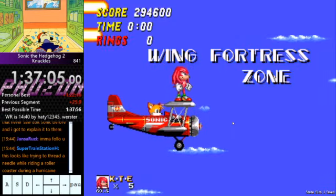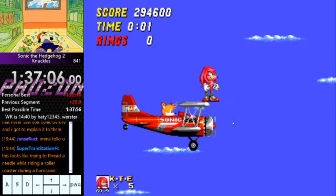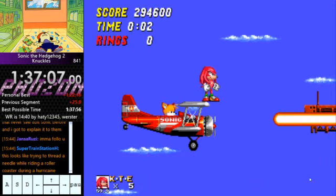Alright, Winged Fortress. Fairly tricky one — pretty damn tricky one. There are a couple of different ways of doing this, but I'm going to go over the fast way. As the level starts, walk to the far right of the plane wing. You have as much leniency as possible with this first spin dash.